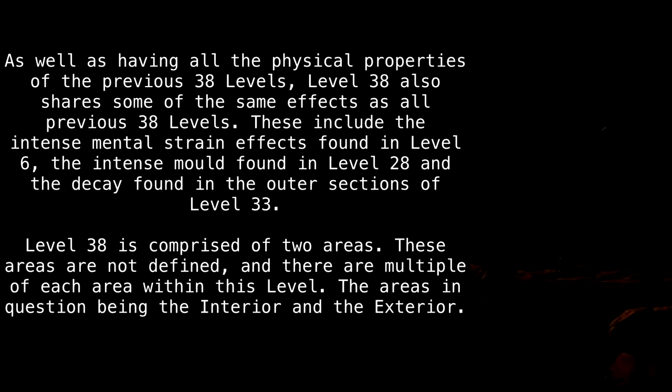As well as having all the physical properties of the previous 38 levels, level 38 also shares some of the same effects as all previous 38 levels. These include the intense mental strain effects found in level 6, the intense mold found in level 28, and the decay found in the outer sections of level 33.